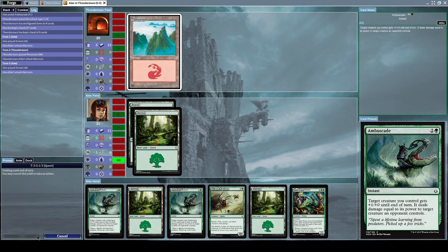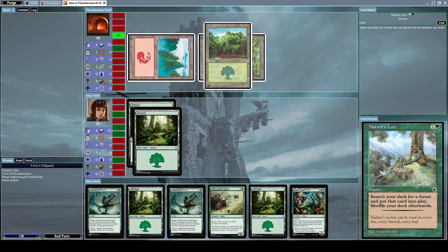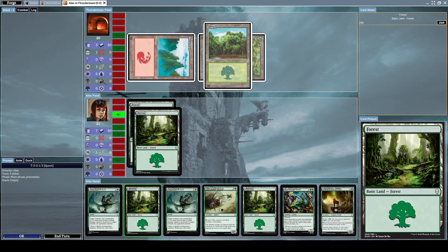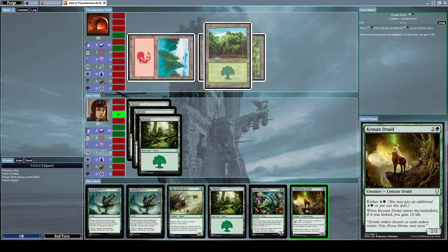I want to get my revenge on this guy. First things first — he casts Nature's Lore, which is a sorcery that lets you search your deck for a forest and put it into play, then shuffle your deck. So he's just building a lot of extra mana for himself. What I learned from last time is I shouldn't bother with kicker effects — I should immediately summon as many creatures as I can and do damage fast, because he has sorcery cards that destroy my mana and creatures.